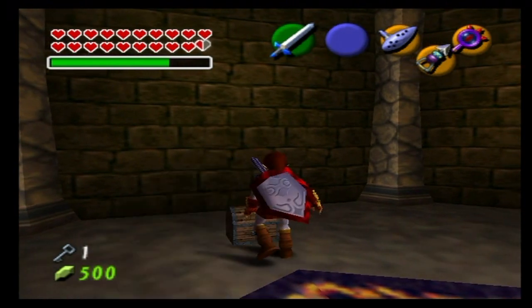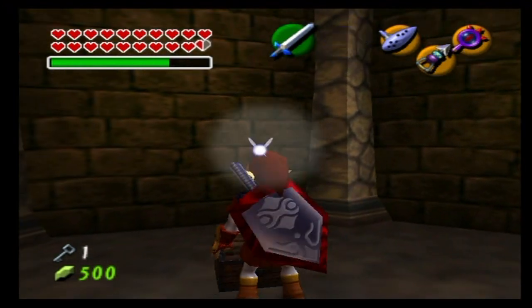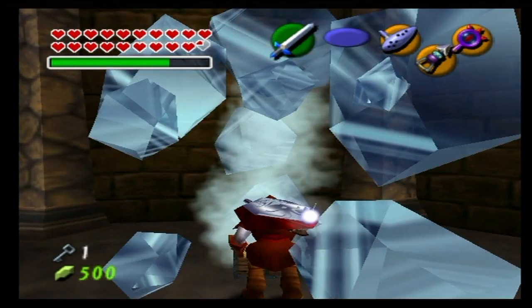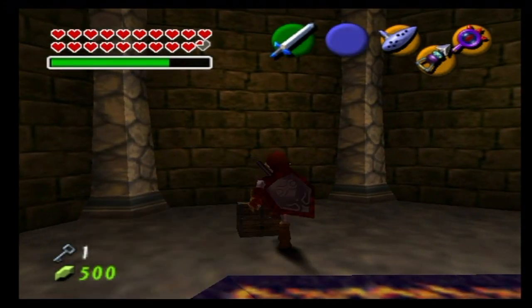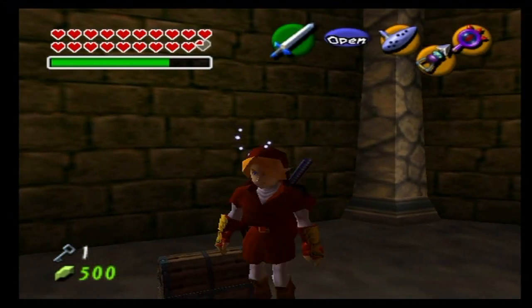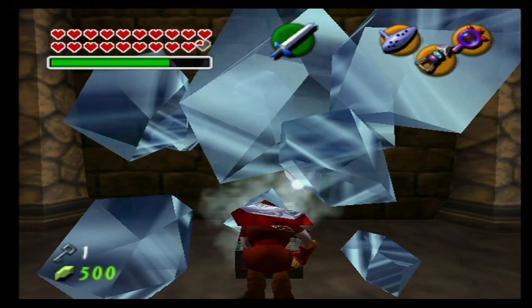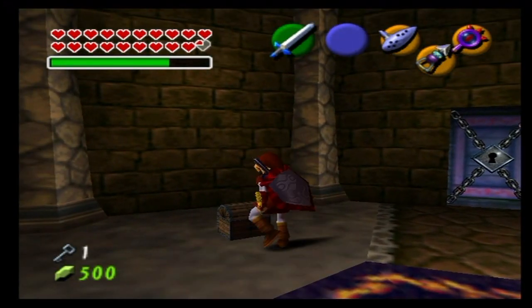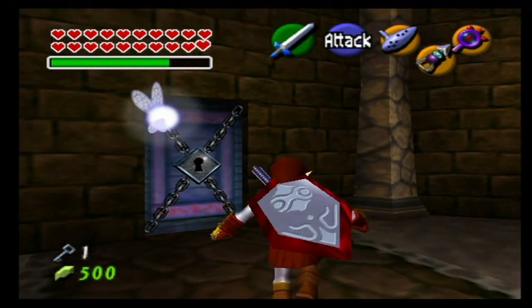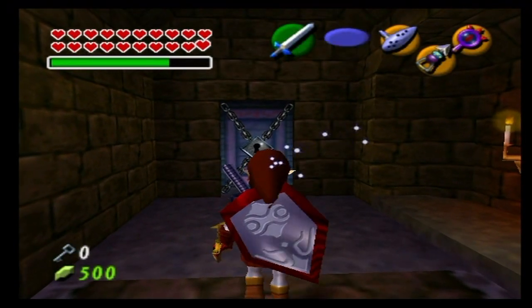The ones that are traps all have the same trap — there's no different kind of trap other than getting frozen. The one in the center of the room after you kill all of the keese is a small key which will help you move forward. One of the items is a bundle of arrows, another is a blue rupee. And one was just a recovery heart, which I guess we did need since we got frozen a couple of times.